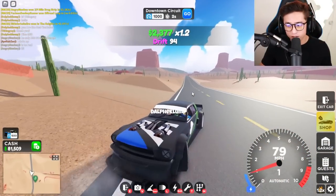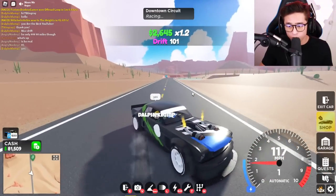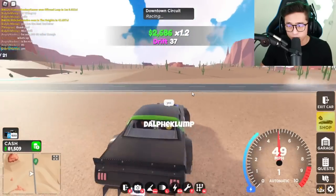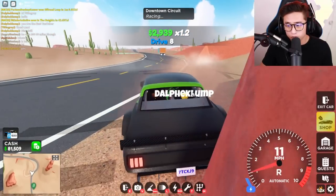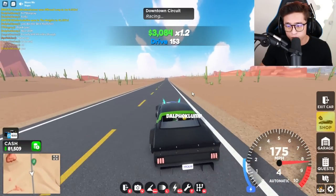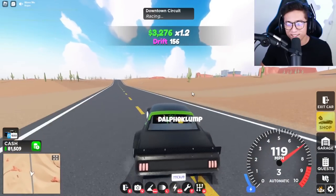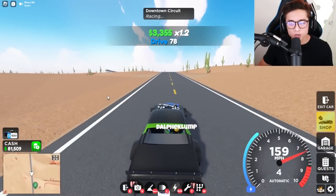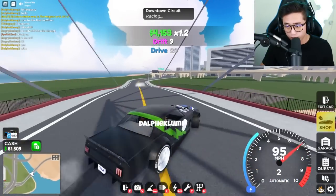Let's see if we can do it here — oh no, that was a fail. Here we go, 360 drift — oh, that was a fail too. I don't know how to do it in here guys, it's a little different. I feel like you just gotta hold the drift button and it'll do the 360 for you. Let's do it again at a fast speed — oh, that was so cool! The 360 drift is possible in Drive World guys.